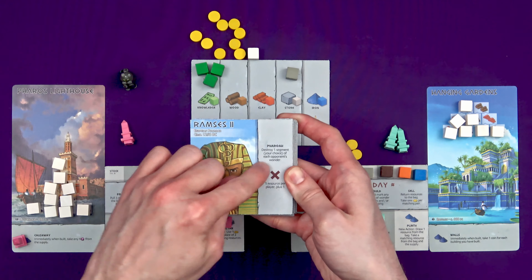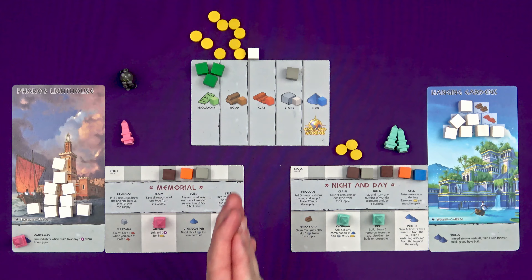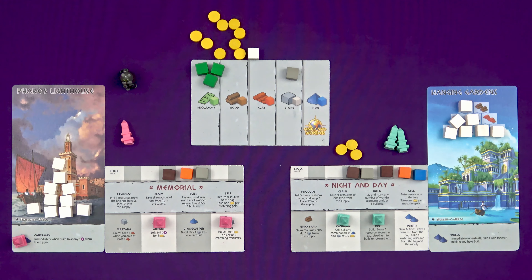And you can have Aristotle — he's a philosopher — fill your player area with random resources, costs two coins to cancel. Or if you want more interaction, Ramses II the Pharaoh can destroy a segment — your choice of each opponent's wonder — unless they pay you a load of resources. And at higher player counts you can negotiate with other players. As long as there are four or more players, you can negotiate and trade your resources between you, but you can only do it when it's not your turn — as soon as you've got the bag, your trading is paused until it's not your turn anymore.